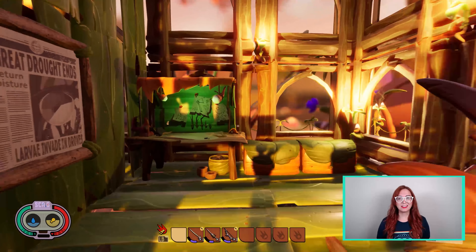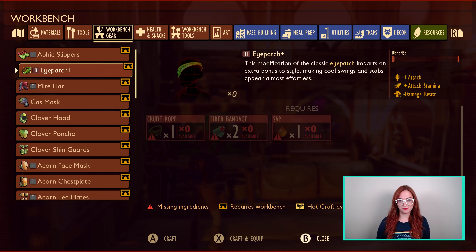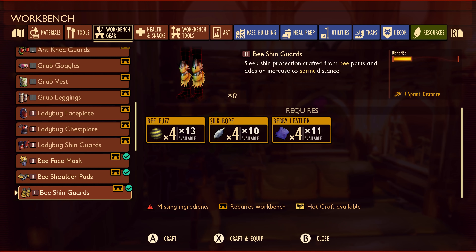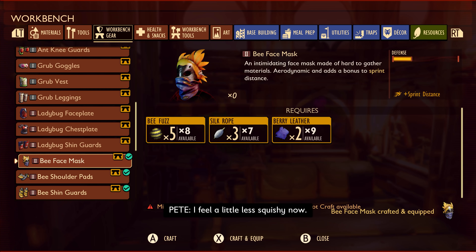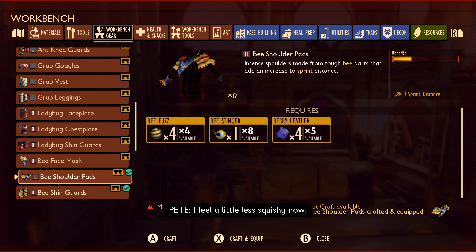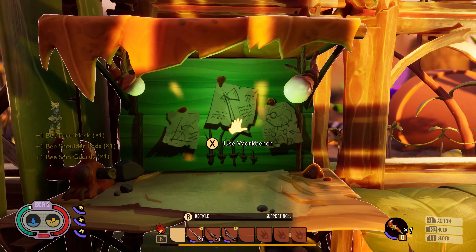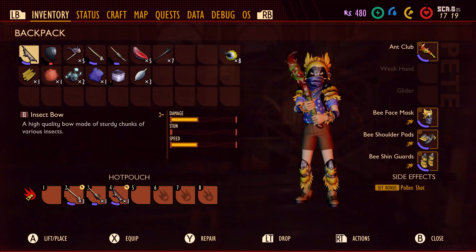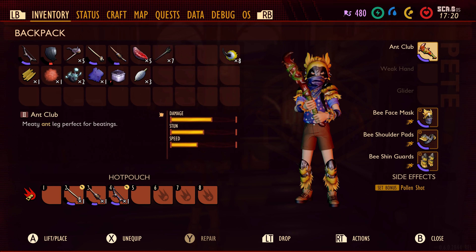Now let's talk game mechanic changes that I'm sure you'll appreciate. The first change we're looking at deals with your inventory space. Since Grounded first launched, one of the most popular features requested has been to have your equipped items have their own space in your inventory, leaving you with more inventory space to fill up. And that is exactly what the team has done.